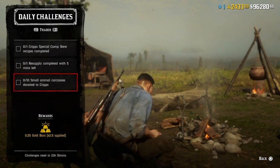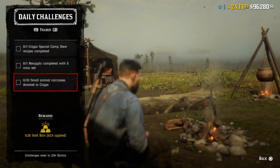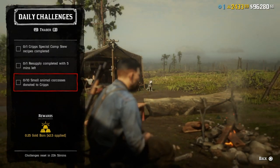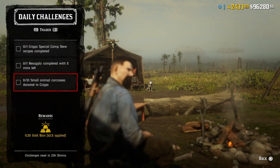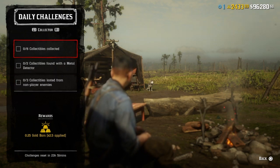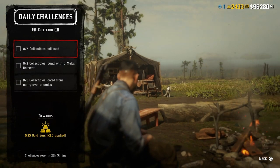For ten small animal carcasses donated to Cripps, donate any ten small animal carcasses you can find. Go to the Blue Water Marsh area and get yourself some bats, frogs, toads, squirrels, chipmunks, and all that good stuff. Donate ten and Cripps will be happy.